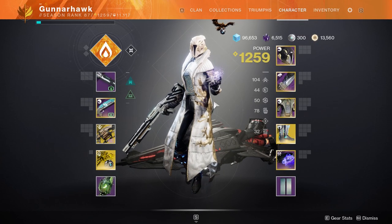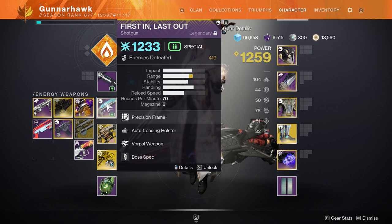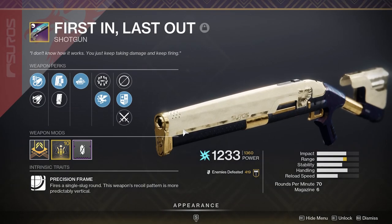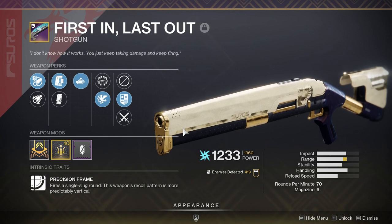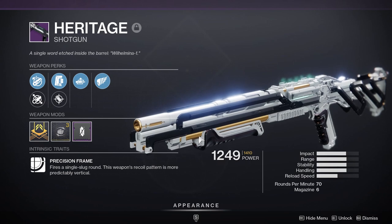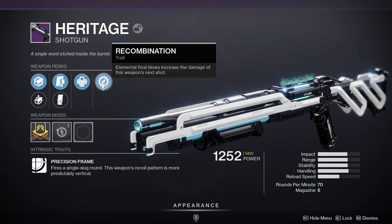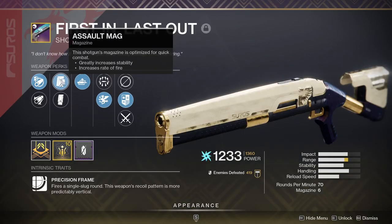Now let's break down the double slug. For this, you will need an energy slug and a kinetic slug shotgun. The best in slot for the energy will be the First In, Last Out from last season, due to its increased magazine size and its ability to get Vorpal Weapon. For the kinetic, we will use the new raid weapon, Heritage, with the new perks Reconstruction and Recombination. I do not have these perks on mine, but they do increase the DPS combo depending on how you use them. The only perk that is borderline necessary for this combo is the magazine perk Assault Mag. It will increase the rate of fire of the slugs up to 70 RPM, resulting in a direct DPS increase.